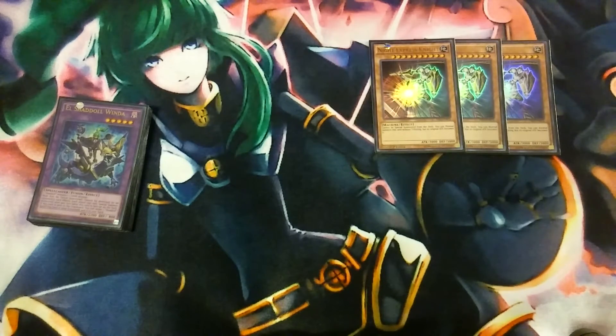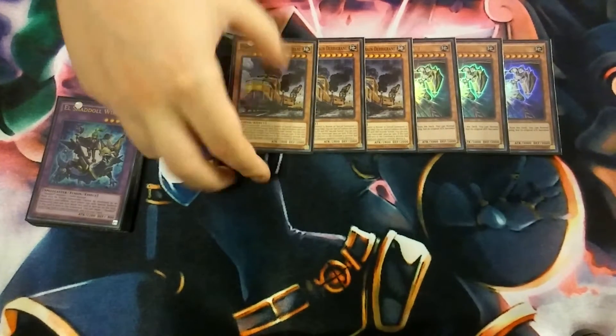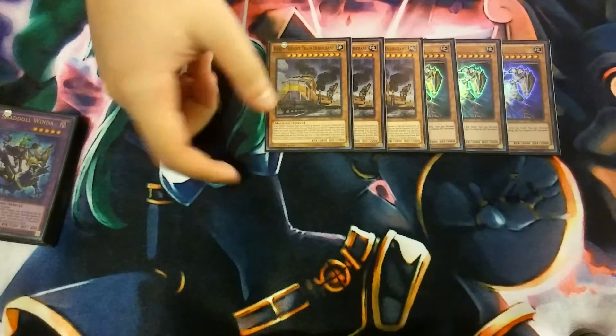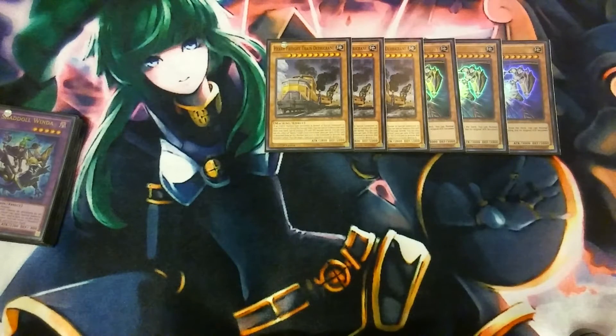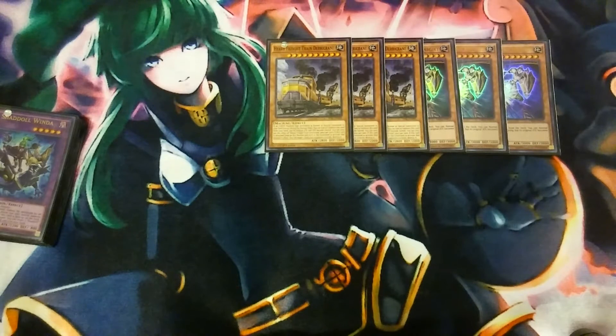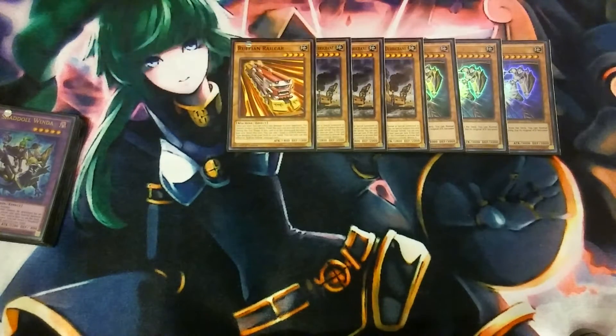Then we play three copies of Heavy Freight Train — it's just going to hit you like a freight train in this deck. When a level 10 machine monster is normal summoned, you can special summon Heavy Freight Train right behind it. When it's detached from an XYZ monster and sent to the graveyard, you can target one card your opponent controls and destroy it — spot removal, which is really nice. If you normal summon Night Express Knight and special summon this behind it, you instantly get a Super Dora.